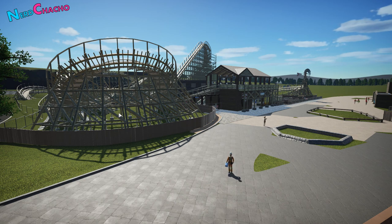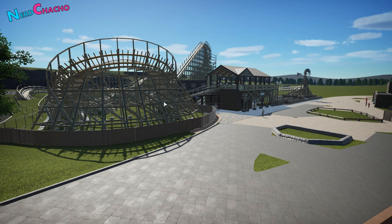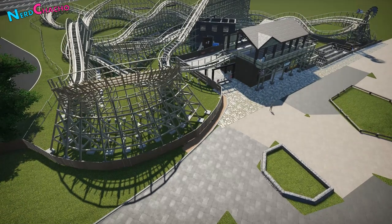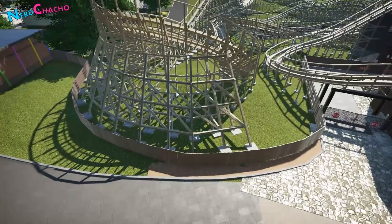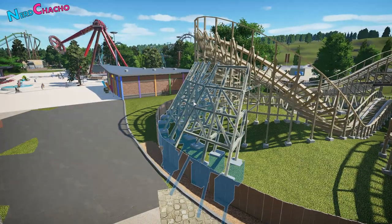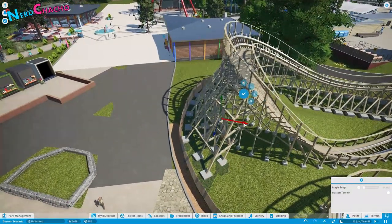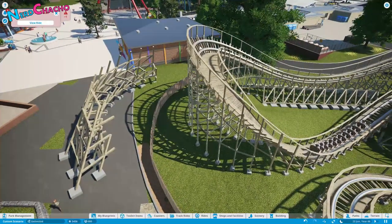The in-game supports for wooden coasters are okay but not perfect. As a creator I'm taking the creative decision to work with the game as much as possible rather than fight it - I could custom support the entire thing but I don't have the patience. So we're just accenting the additional custom supports needed for a GCI. The main principle is that all supports need to touch another support in some capacity.